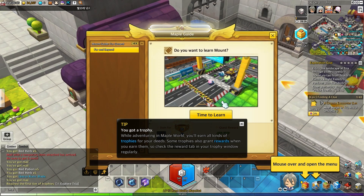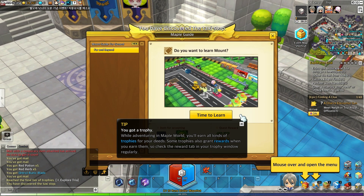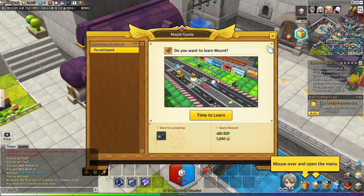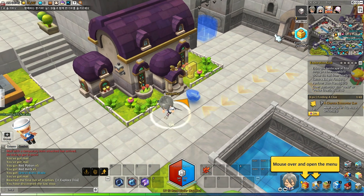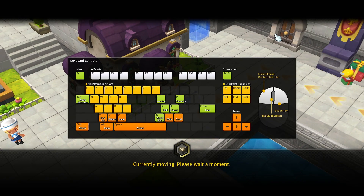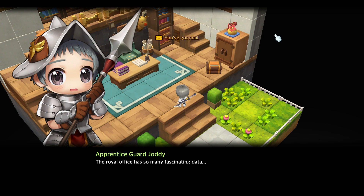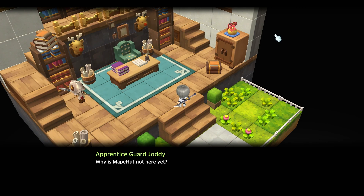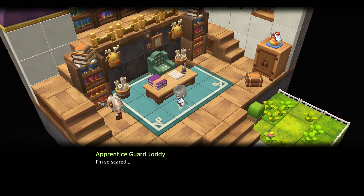Looking at this background makes me think of Minecraft — looks really castle-y, like I want to go on an adventure. Okay, so what town are we in? This is Tria. We're being prompted to learn Mount — no, that's fine, I'll come back to that later. Tria Royal Office. There's a decent amount of loading screens in this game, but the loading goes pretty fast. I do miss the instant load from the original MapleStory, but I digress — it's okay.